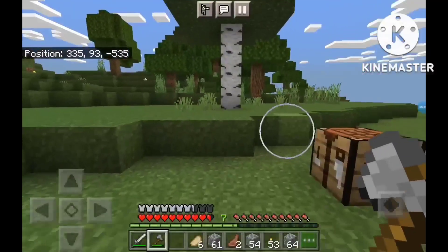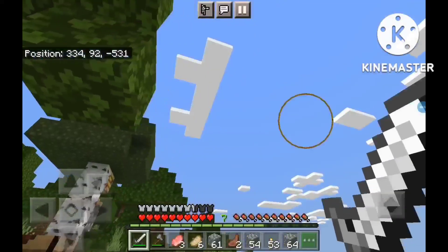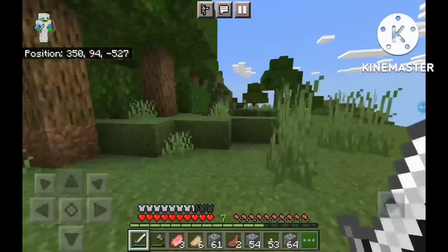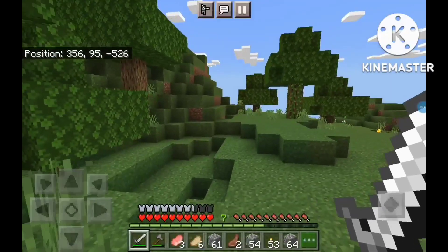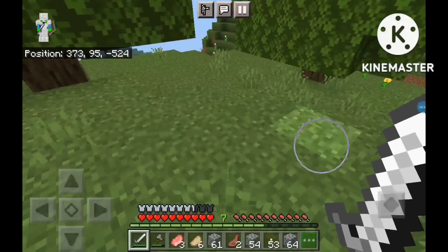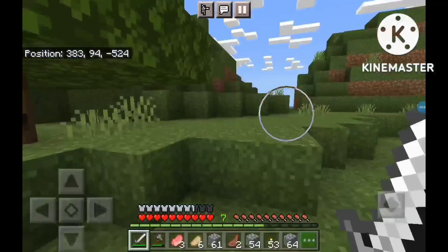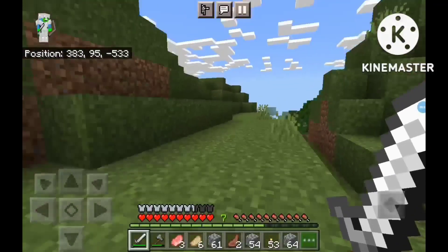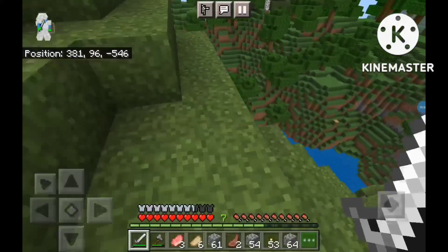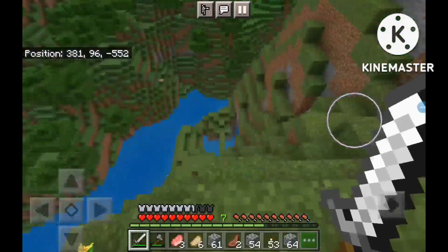How do I get honeycomb, honey bottles and stuff? Let me go this way, see what's over on the other side of this hill. Oh, is that a flower forest? Dang it, more jungle. I hate the jungle. But there is — man, why couldn't I have found this place first before I found the plains?